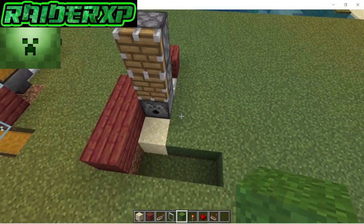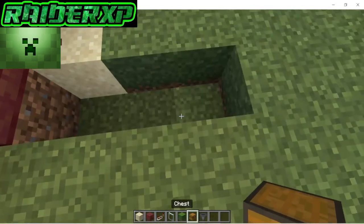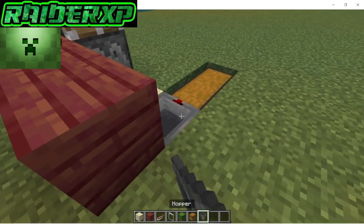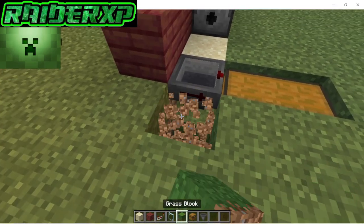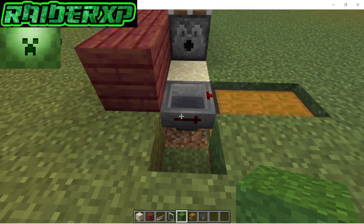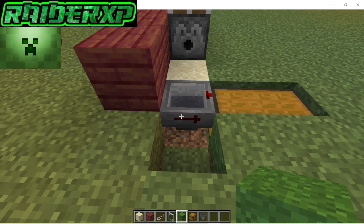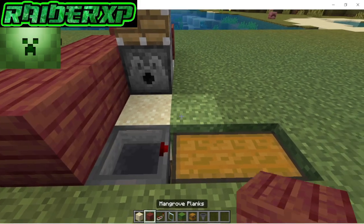Let's come around to this side. We're gonna grab our hoppers and our chest and place down a double chest here — you're gonna need a double chest for this. Crouch down and place a hopper going into the chest. I use an add-on called Directional Hoppers, which tells me exactly which way my hopper is facing at all times.